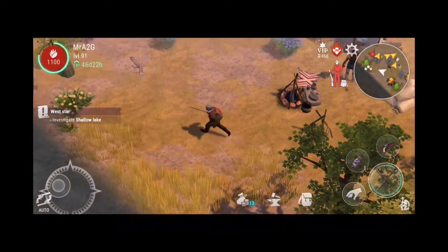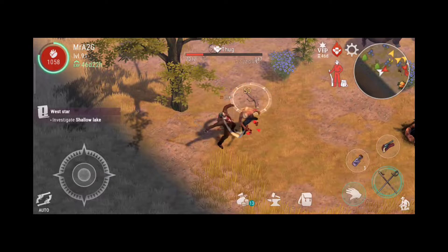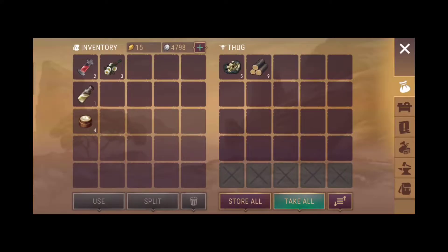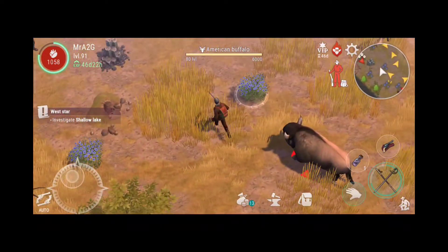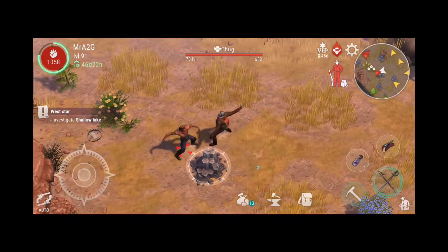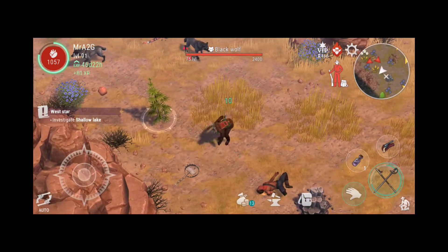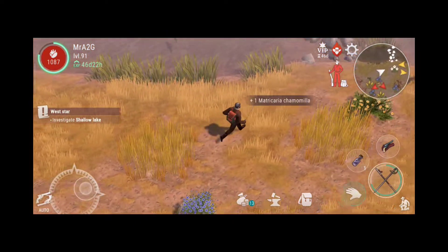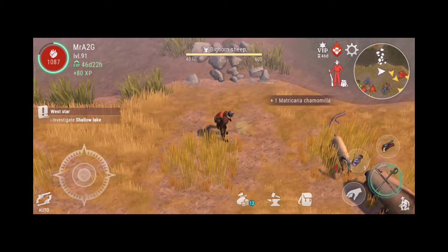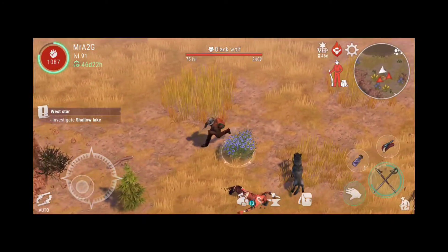What we need to do is find... oh, this thug just comes out of nowhere. No worries, thug boy. You've got some pretty good stuff I'll take off you, my friend. Thank you very much. And another thug — I will take that. While I'm here I may as well grab all these herbs as well because I'm actually running out and I definitely need some as I'm going through.